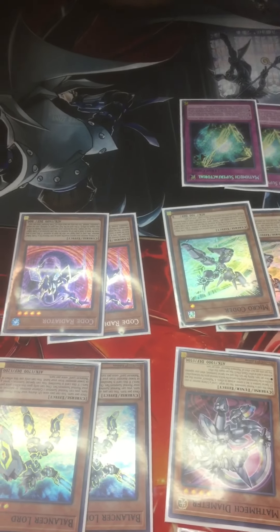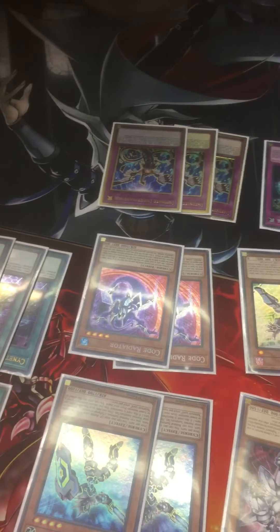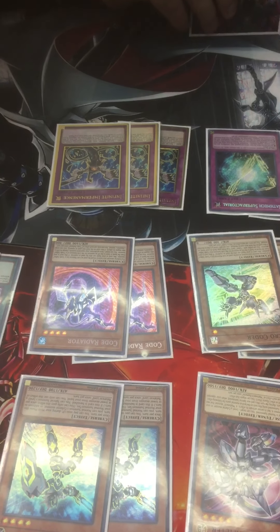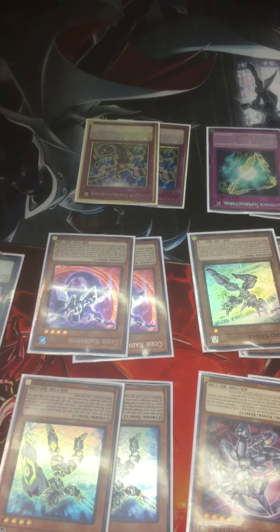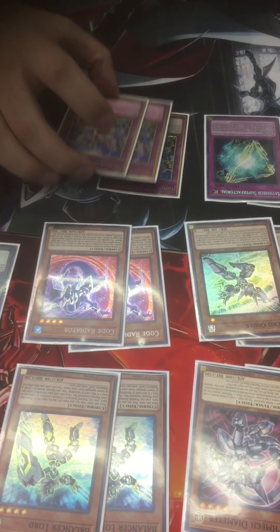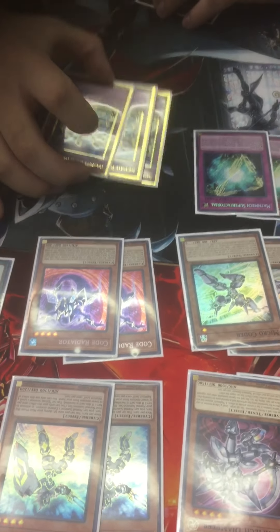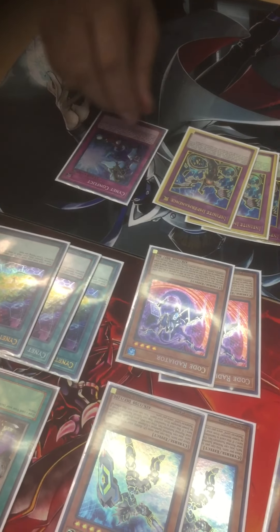Finally, I run three Infinite Impermanence just to have a hand trap in the deck. This deck hates having too many hand traps because it has no means of extension other than just drawing into them. If you go second you can just drop Imperm as an omni-negate. It's dropped a lot in price since it was in the Cyber Dragon structure deck, so it should be around the ten dollar mark — not too bad.